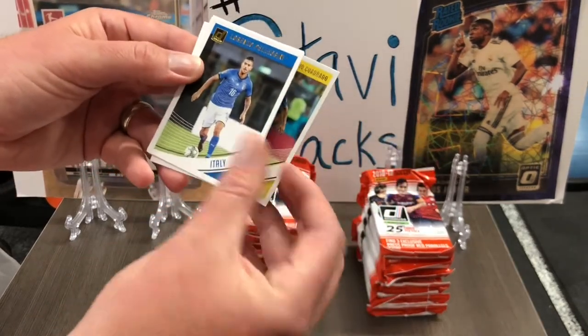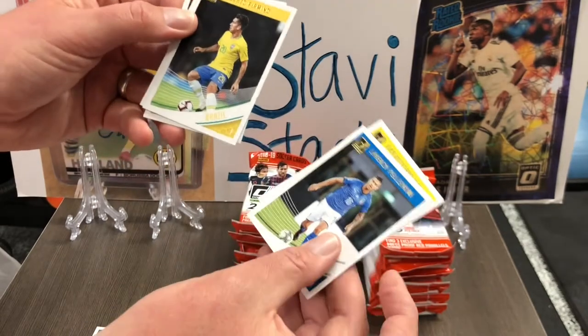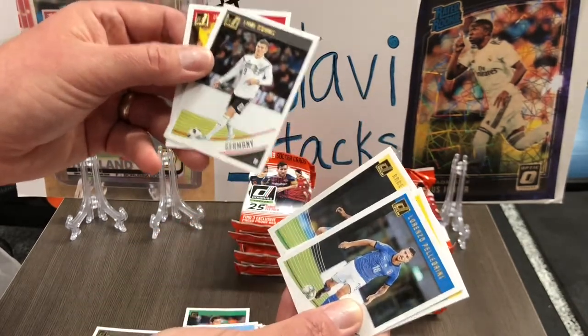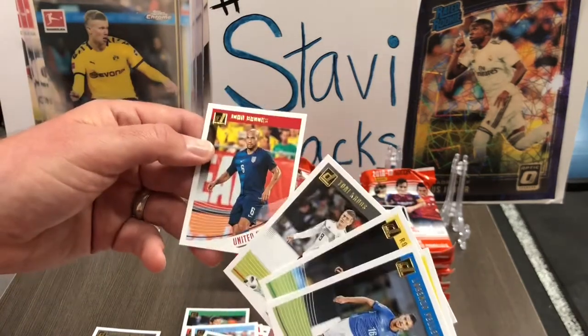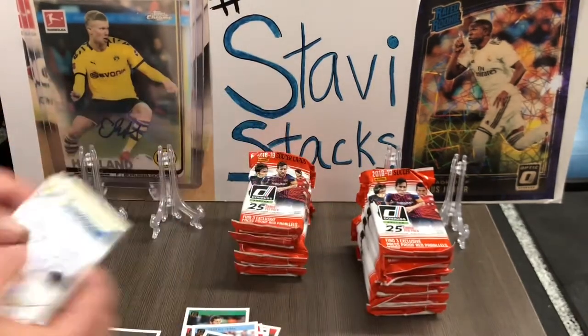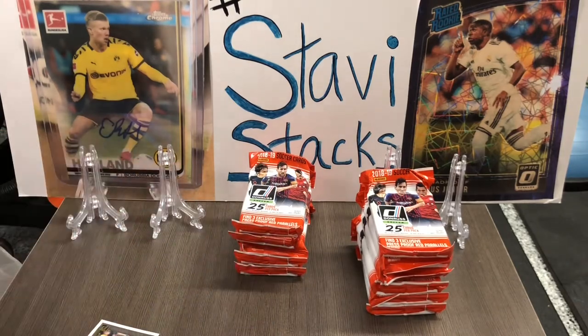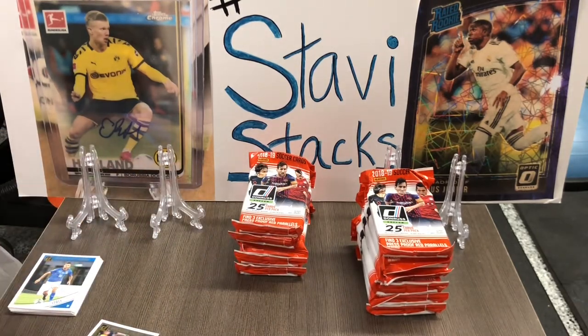Now we're going to get to some regulars probably. Cuadrado. Pellegrini. Firmino — Bobby Chompers. Tony Cruz. John Brooks. That was a good pack, dude. For real. Maybe you should make a rookie pile. I don't even know how to sort these — it would take all day.